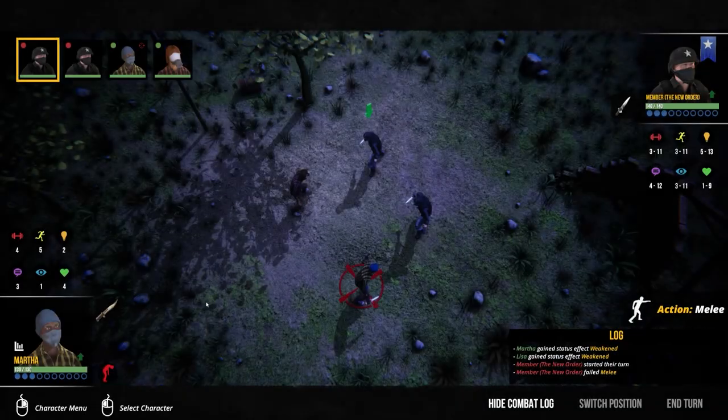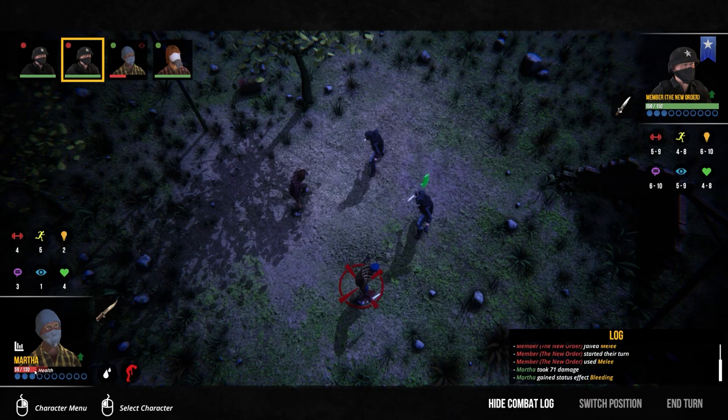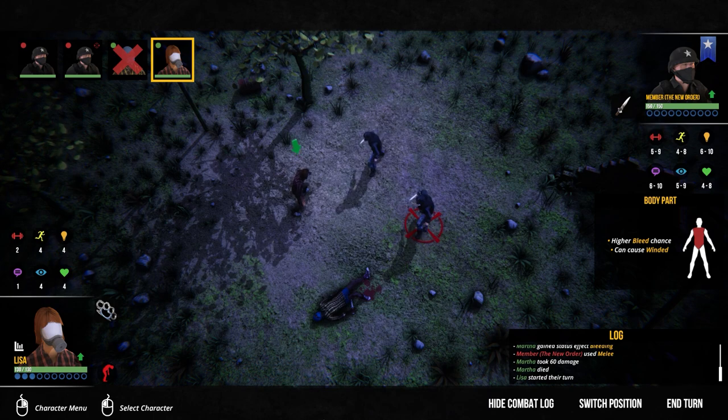They have knives and they're attacking. I try to flee - oh, a critical hit on Martha. That's bad. And apparently they get two attacks - Martha's dead. And with that we've lost a character. Admittedly we didn't have a stab-proof vest on, but that was two attacks.